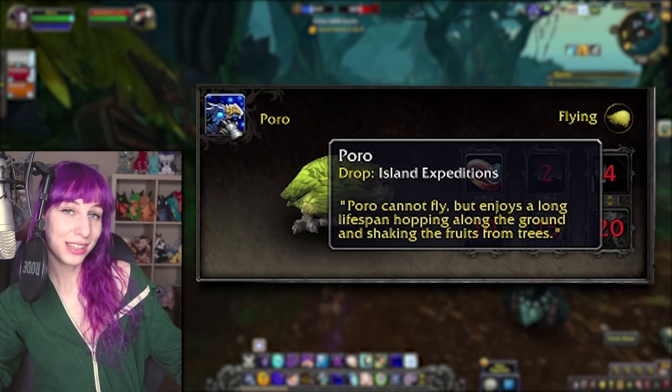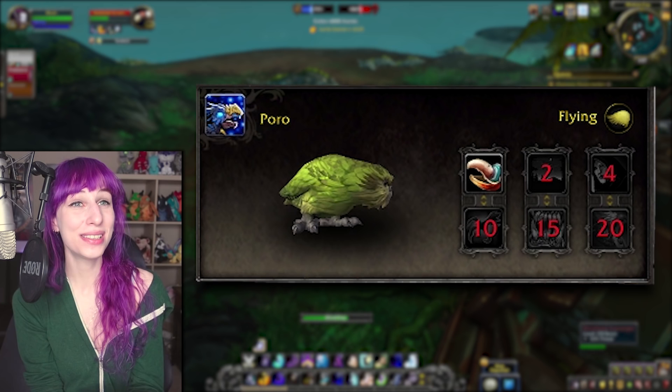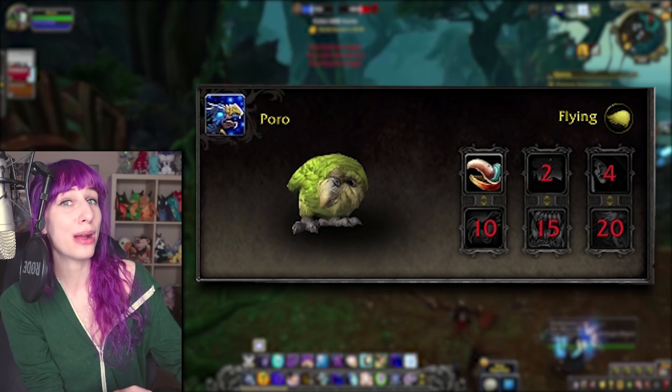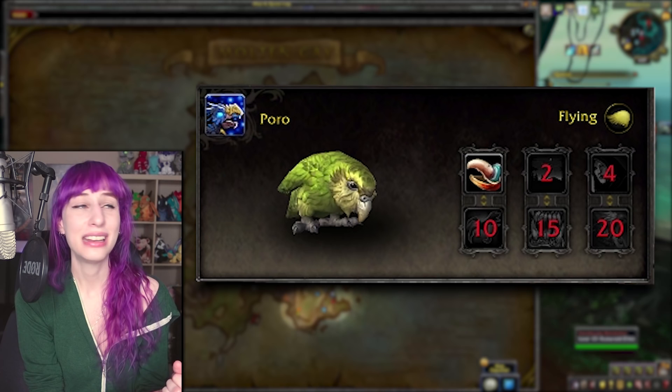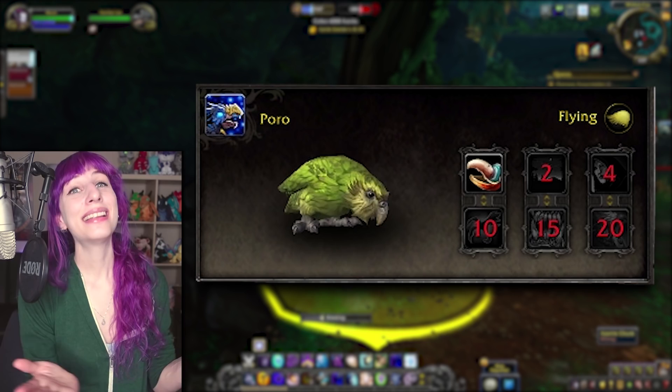Second to last we have Poro the Parrot. Poro's description says that Poro cannot fly, and based on the preview it's quite likely that when following you around, Poro the Parrot will not fly. He's a brand new parrot model, and I've always had a soft spot for parrots in this game — those were one of the OG battle pets from way, way back. I don't care if he can't fly. Aside from being super cool, Poro is also a source of the Call of Darkness/Nocturnal Strike combo, so if you wanted more pets capable of that, here you go.